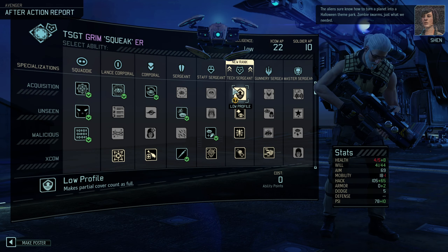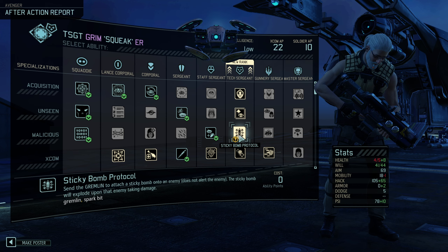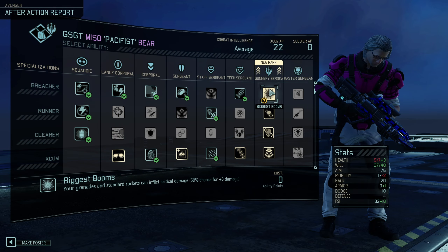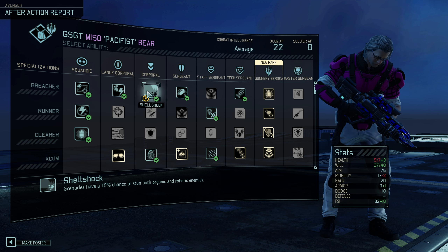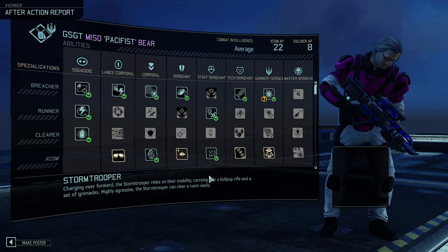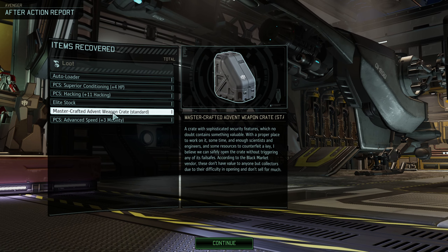Four soldiers wounded — that was pretty rough all things considered. We got two promotions out of it, nice. Low profile, Recon, Sticky bomb protocol. He's a little bit squishy, I might actually take low profile. Sticky bomb is nice but yeah, I'll just take low profile. For Miso — he has a damage build, boosted cores. Shell shock is 15% chance to stun with grenades, but he has total combat and tandem warheads — so biggest bombs makes sense. Plus 4 HP PCS nice, elite stock, mastercrafted weapon crate, and plus 3 mobility.